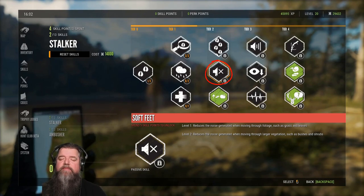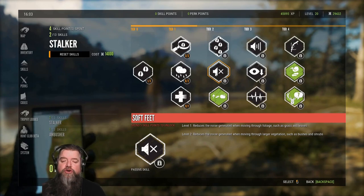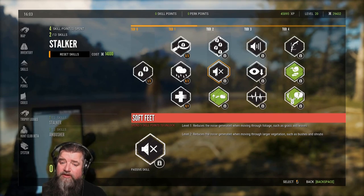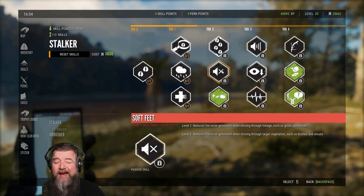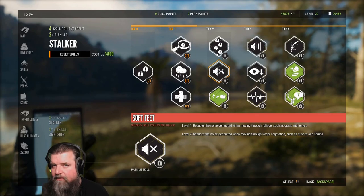Soft feet is going to make a massive difference on your hunt — I'm serious when I say a massive difference. Your sound will be reduced by volumes and you'll be able to get closer to the animals. That is what you want to shoot for after level 20. I will do another video talking about skills and perks from level 20, maybe to level 30, possibly to level 40.